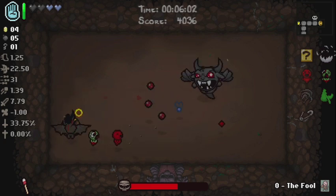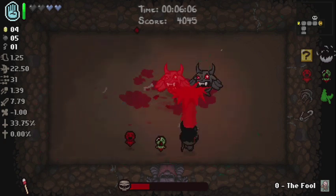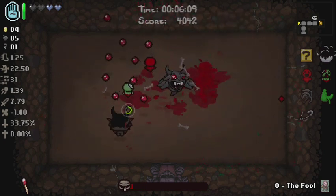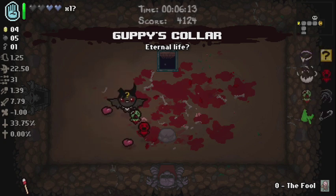In Halo 3 you didn't really care too much about the looks because there weren't really that many items that you could use to transform a map and make it into a fantastic looking thing. Guppy's Collar is a good item here.